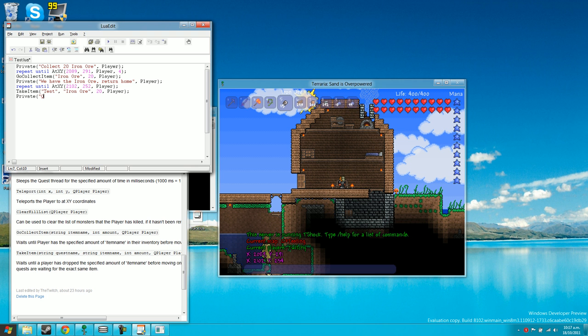Then we'll finish off by sending them a message: 'quest complete'. So in summary: it tells them to collect 20 iron ore, waits until they're at the mine, waits until they've collected the ore, says they've collected it, waits until they're back home with a radius, waits until they've dropped the iron ore, then says quest complete.